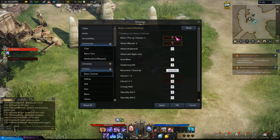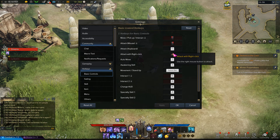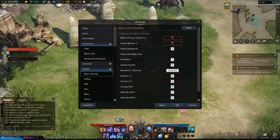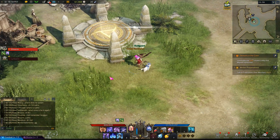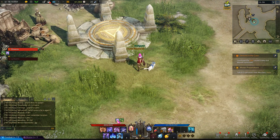Someone also said you could change movement kind of similar — I think if you go to base controls and unclick this, it just swaps it, but you can't actually change it fully if that makes sense. I hope that helps anyone who wants to figure out how to map these.